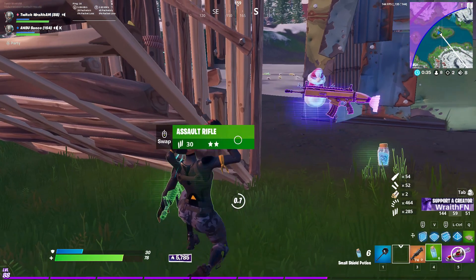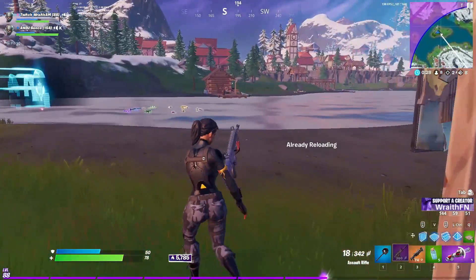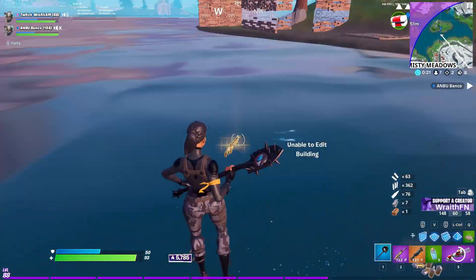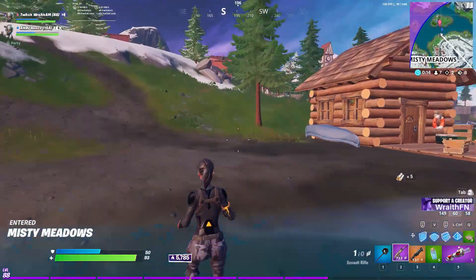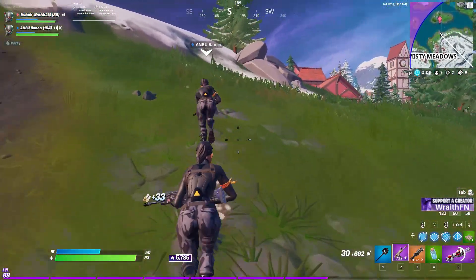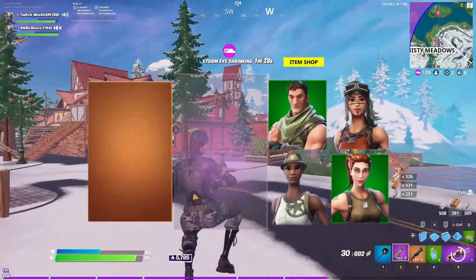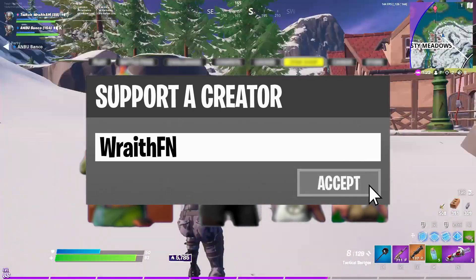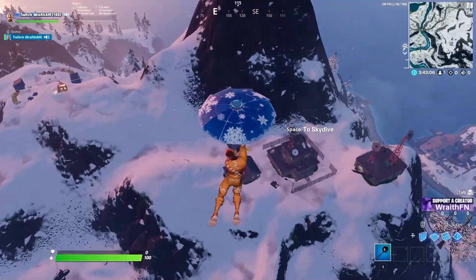What is going on everyone, it's Wraith here back with another video. Today I'm going to be showing you guys a couple of really good solo landing spots — some are going to be really uncontested with zero to maybe two people, and some are going to be a little bit more contested for those of you who like to get kills off spawn. Make sure you slap a like, comment, hit that subscribe button, and use creator code WraithFN in the item shop.